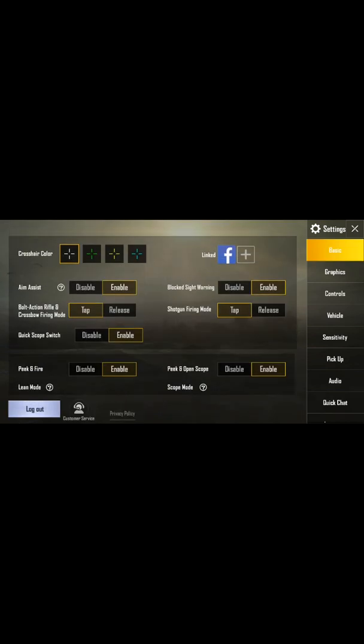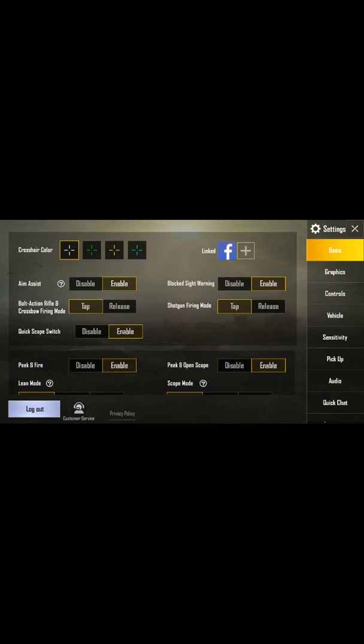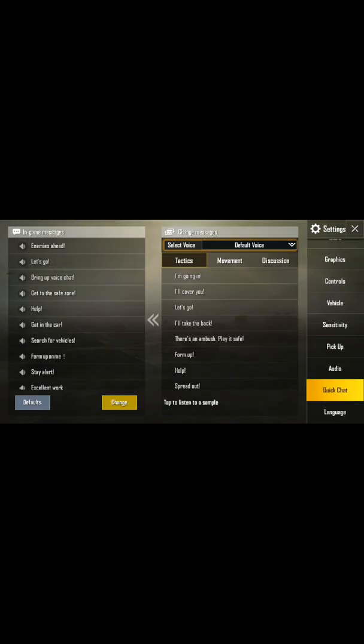There are more options here. You can change your target colors. For quick scope, you can get a 2x or 3x scope from the side.